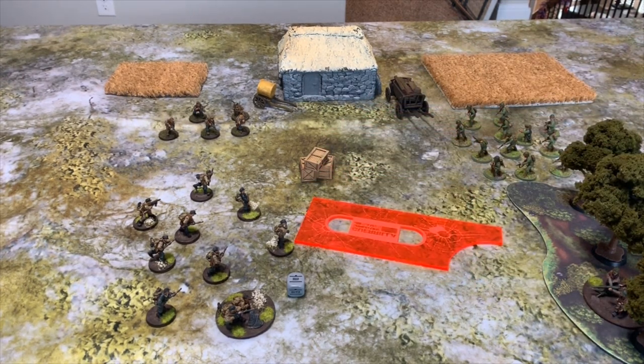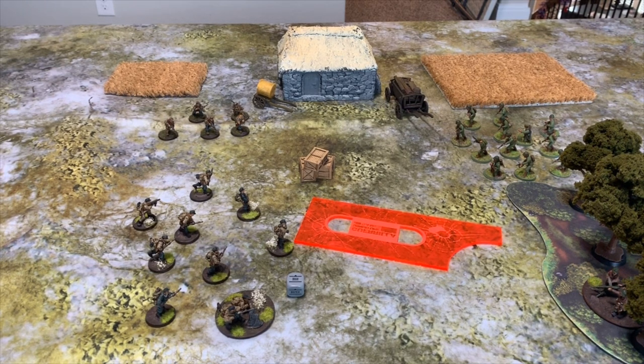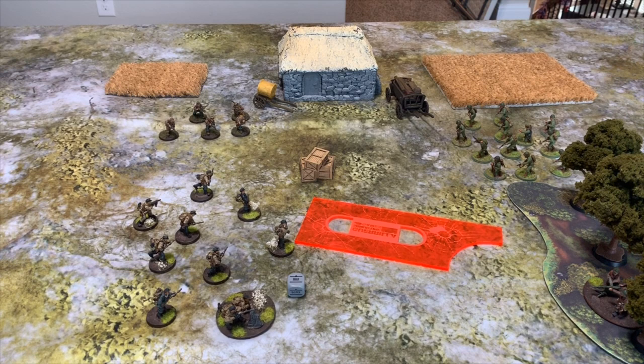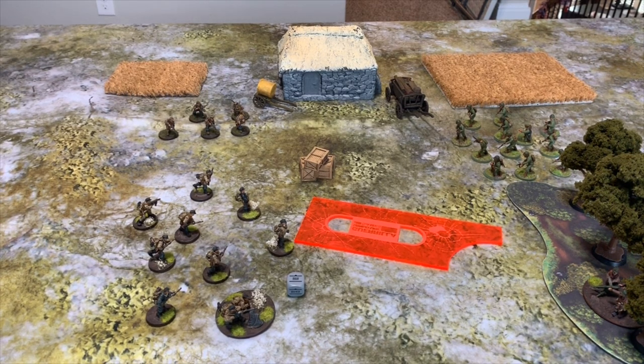Looking at your terrain table in the rulebook, infantry can't run into rough ground and can't run over an obstacle — otherwise you have full movement for any type of terrain. So in order to engage in close combat through those trees, they would need an Advance order to get six inches to engage the MMG squad.